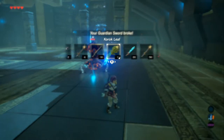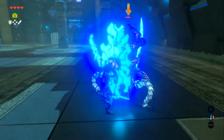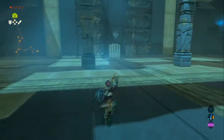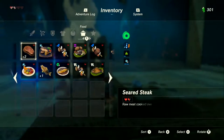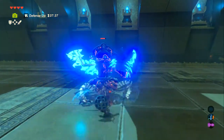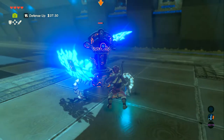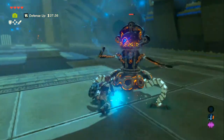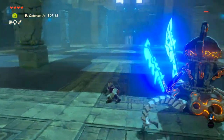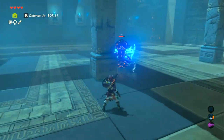The guardian sword broke. Going to the side. Offering to take a turn if the current player loses. It's tough without any attack buff. Keep going too soon on the dodges — really need to get a feel for the timing. The guardian moved a lot faster than expected. Guardian sword is now badly damaged.